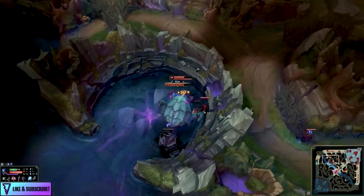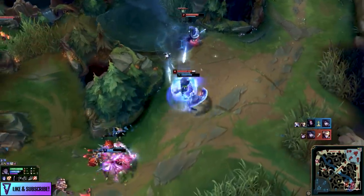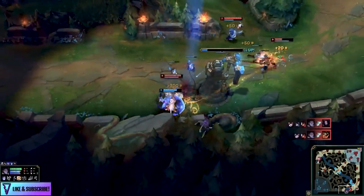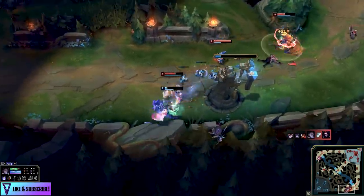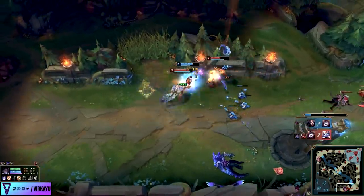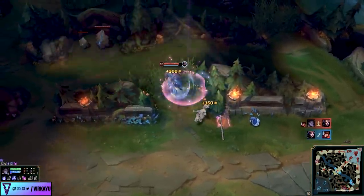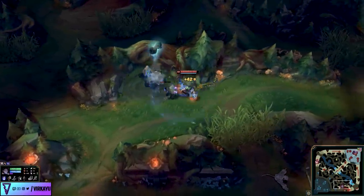That means you need to secure those early dragons, optimize your Herald usage, open up the map, get vision, and ensure the enemy jungler does not have a free pass. On the other side, if you're a late game jungler, don't overly contest objectives early. If you have scaling laners and they're pushed in, take an opportunistic gank, but do not fight 2v1 early when you don't have the power level. Get vision control, track and avoid threats, be opportunistic, take as much as you can, and head to objectives when you have the time.